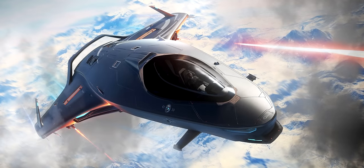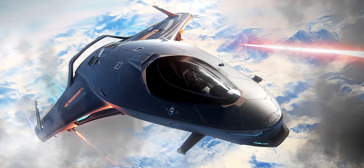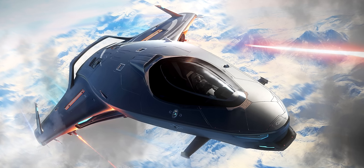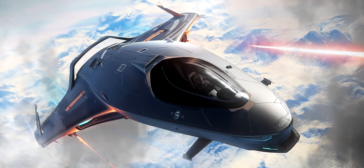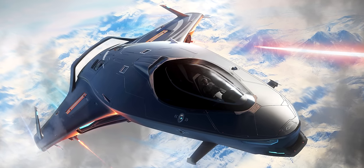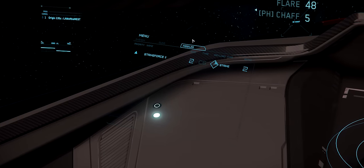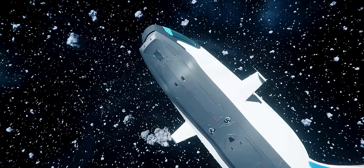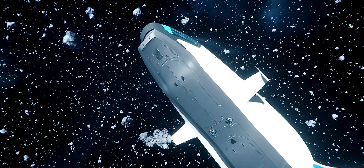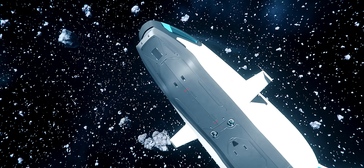For weapons, all the 100 series have had a significant upgrade from what's listed on the ship matrix. The first change is that each of the ships now has two size 3 weapon hard points instead of size ones. By default they come with two gimballed size 2 guns, with the option to upgrade them to a pair of fixed size 3s. Another thing common to all the 100 series ships is that they come with two size 2 CS missiles. These missiles are housed in a compartment located on the underside of the nose of the ship.